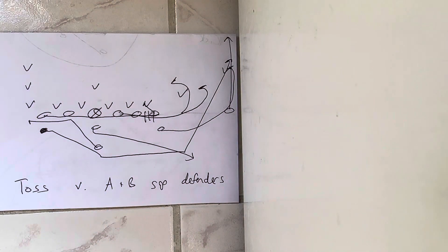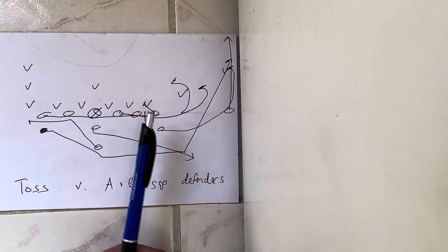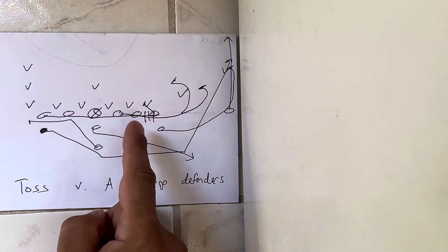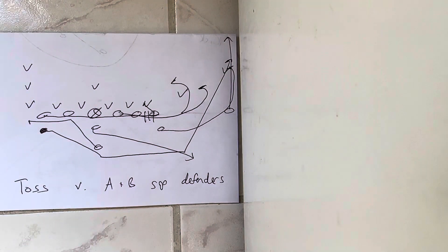So here's what's going to happen in this particular situation. You're going to get into the heavy formation, because heavy is the best way to run the rocket toss. From there, you're going to block down with the heavy tackle. The A-back, the tackle, and the guard are all going to pull out and block the three widest guys.